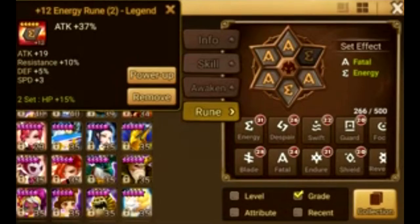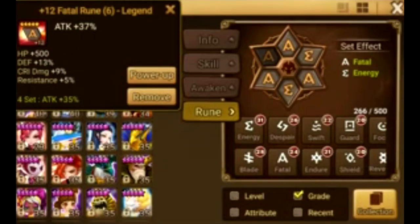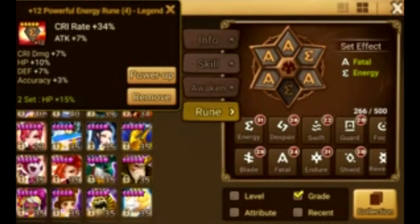So if you have a monster that uses attack percent and energy runes, you're going to try to pair those two together on slots 2 and 4 — that's it.